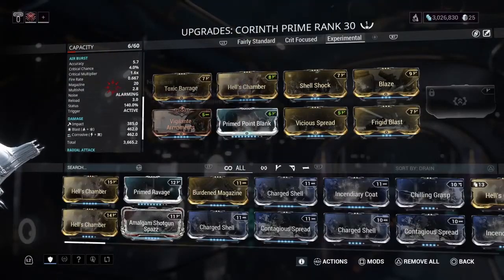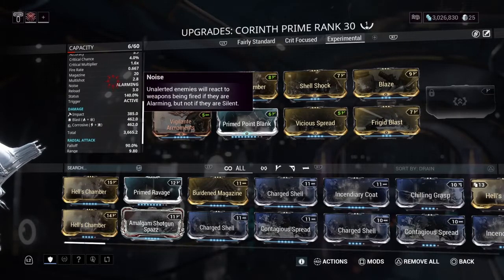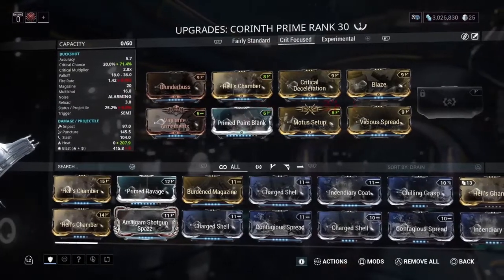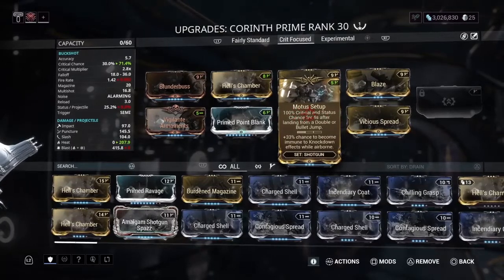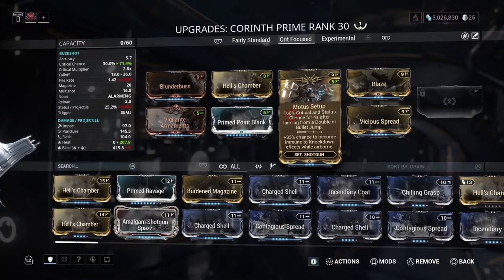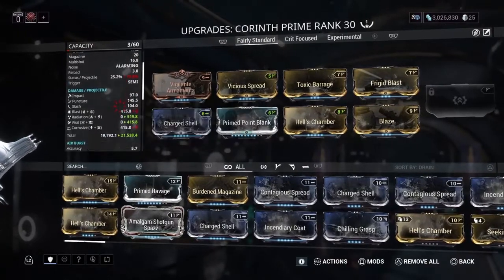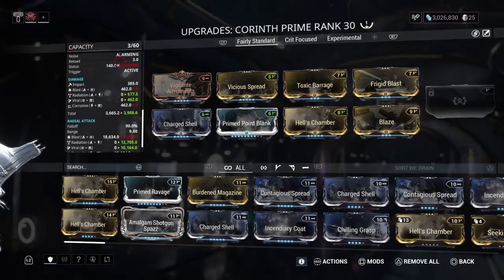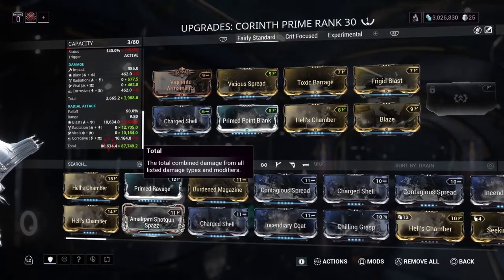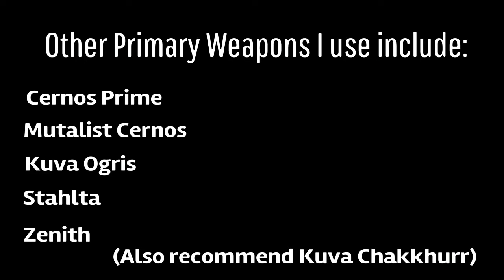For now I won't be talking about warframes just yet, but have a look here at some of my weapons I use most commonly. Corinth Prime is one of my first and foremost selections because of the air burst — it does quite a lot of damage and packs a punch. Your primary fire is going to be good as well. These builds should get you started using the weapon if you're not that experienced with it, and the regular version should pack a punch too. I also recommend the Kuva Chakkhurr.